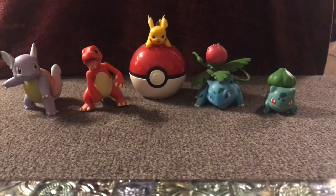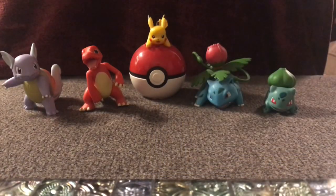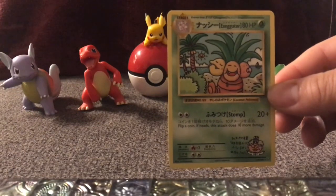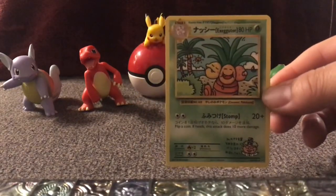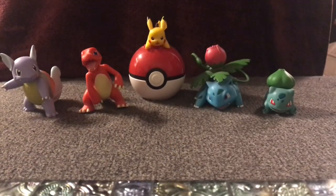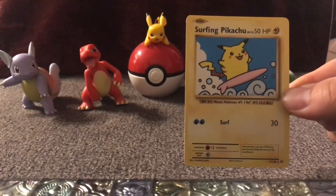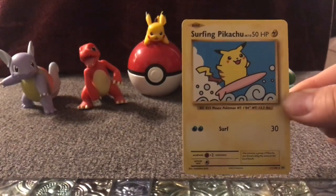On to the crazier stuff — a Mewtwo, pulled this morning. And this Japanese Secret Rare Exeggutor. I was so shocked when I saw this, figured I had to share it with everyone. And the most prized one of them all — that I actually shrieked a little bit — Surfing Pikachu, another Secret Rare. There is also a Flying Pikachu, and I plan to find it. I just don't know when or how, but you guys will definitely know when I have it.